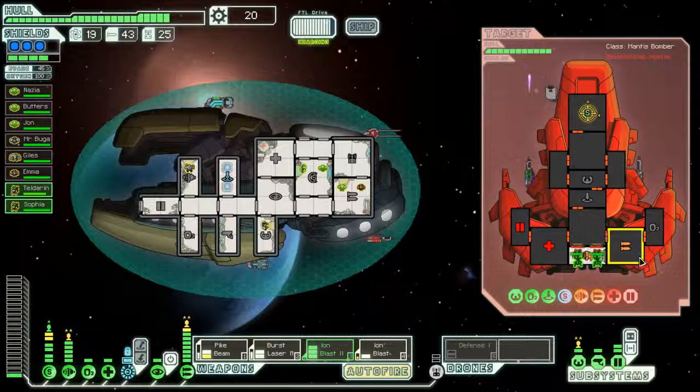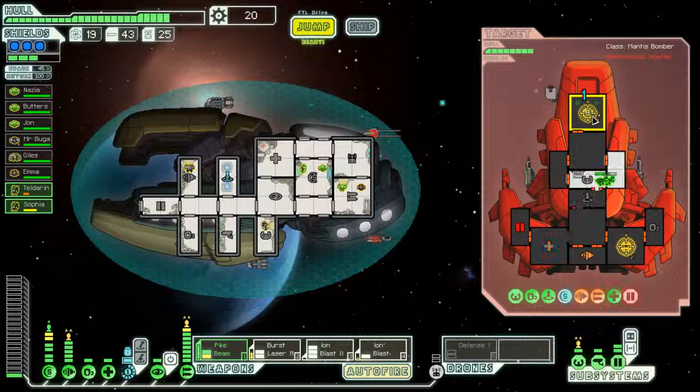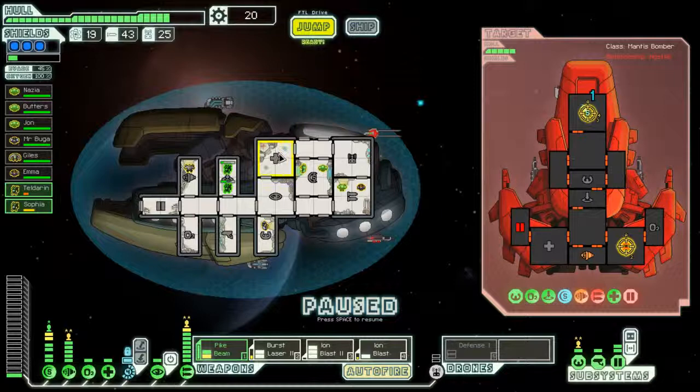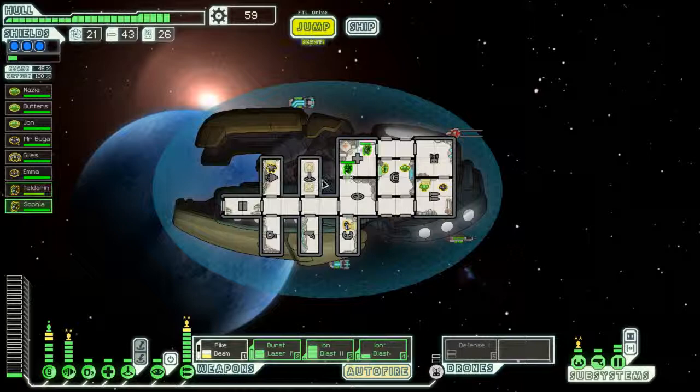That does bad things — let's go ahead and get into their engine room. It's a one-on-one battle. Let's keep ioning their everything and burst laser their weapons. We need to run away — let's run our guys all the way across the ship. We're wasting time right now, that's our goal. Okay, now we can teleport so let's do that. Yeah, our Mantises bit off a little more than they could chew there, but that's okay — that's what Mantises do sometimes. We killed the bad ship for you guys, don't worry. The big bad ship ain't gonna hurt you no more.